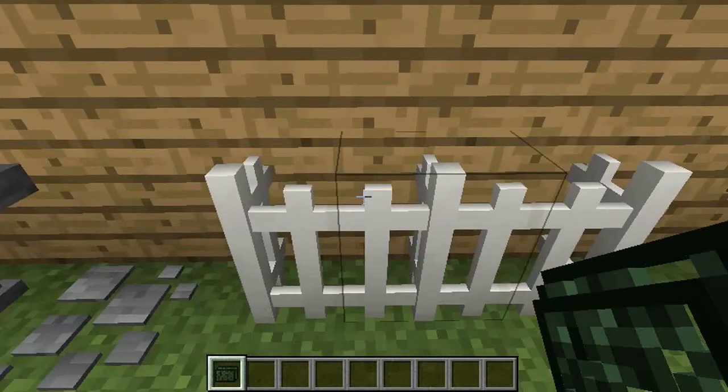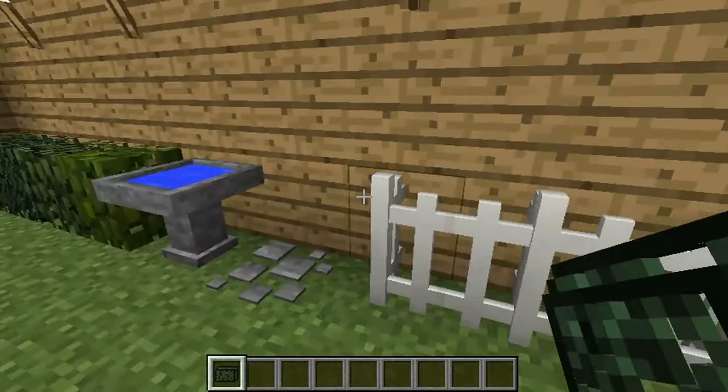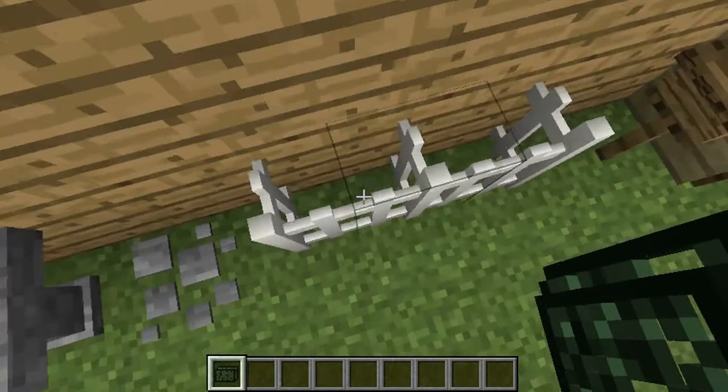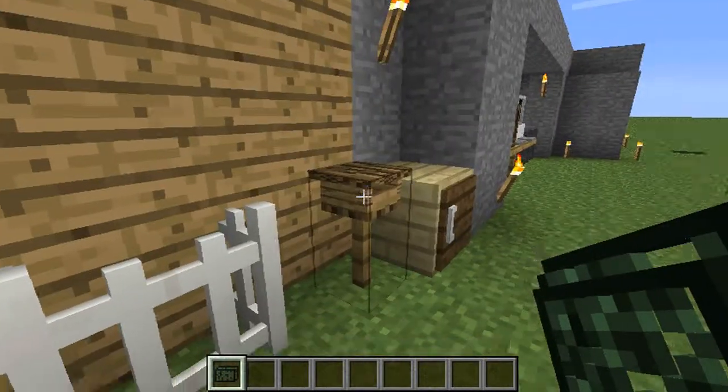This will also bring in a cobblestone pathway. And two fences. This is a white fence. The bad thing about this is that you can actually jump over it - I don't know why you can jump over it.